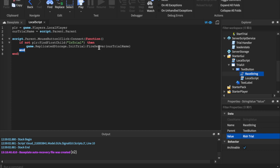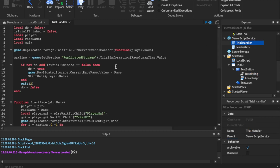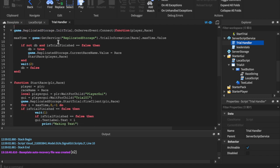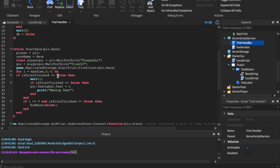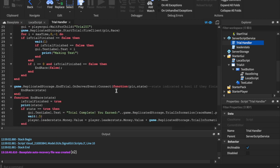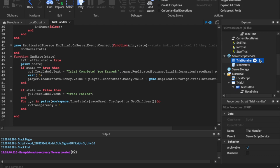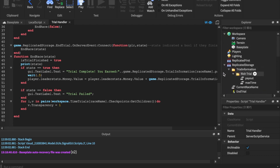Once we fire this to the server — I click the button, it gets fired to the server with our name, then we go to the trial handler, hit InitTrial right here, we find it, and then we start the race. We set the current race name and then we have everything — including the money giving. The money is not going to save since I don't have a data store yet.